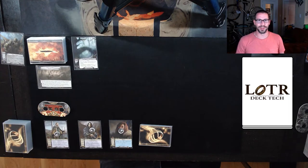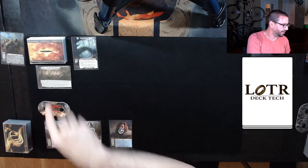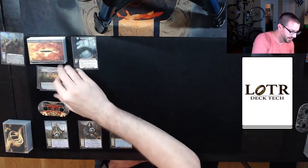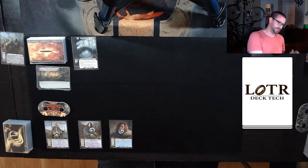Fair warning, it will be a little spoilery about the quest if that's something that concerns you, although I guess pretty much all the videos are, so oh well. Let's kick this off. Set up the Eaves of Mirkwood, Goblin Troop is out of play, and there is nothing on the back side of After the Raid aside from some flavor text.